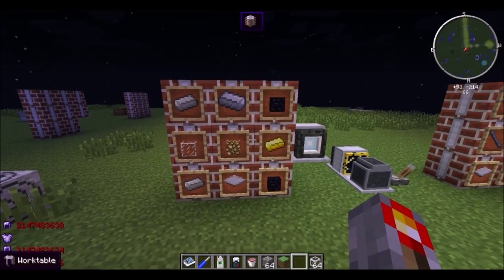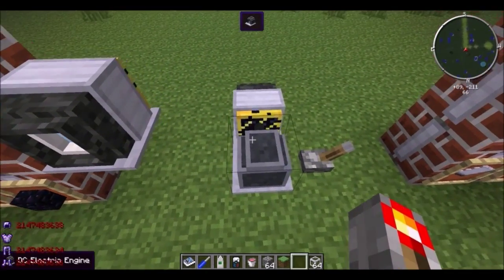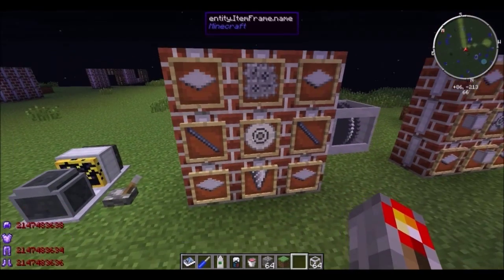So if it's nighttime and it's kind of dark, you can get yourself some steel, glowstone, obsidian, and some iron, and you can make yourself a floodlight. It takes the AC electrical engine, and you can get a really, really long beam of light, especially for those dark nighttimes.